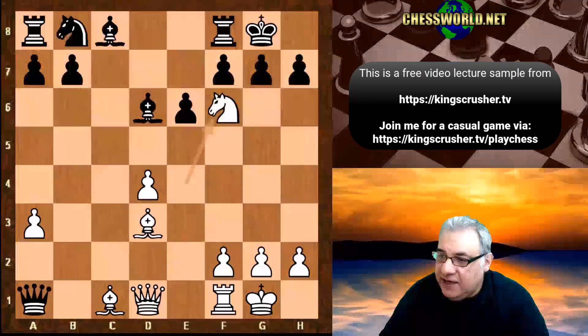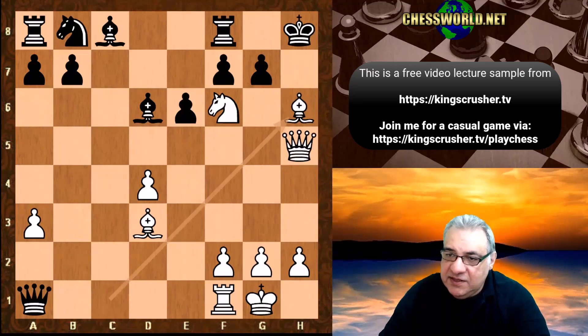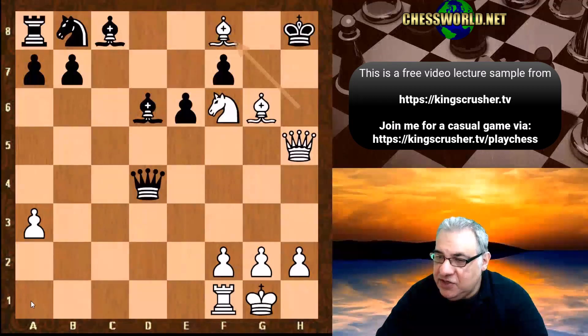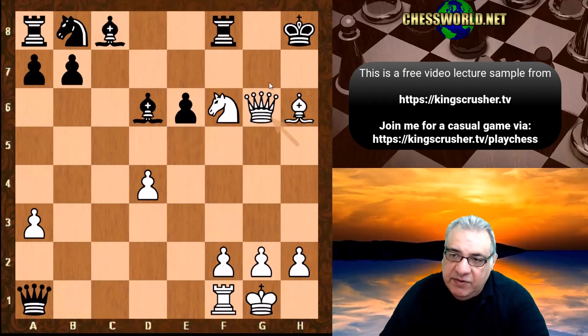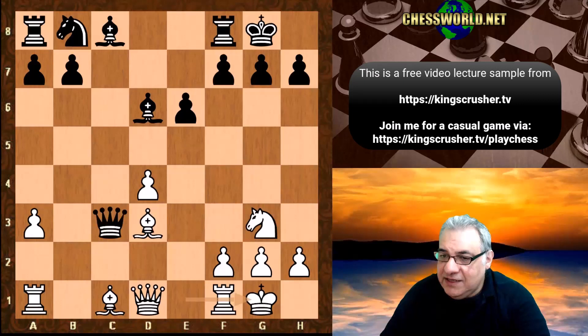Let's look at king h8 instead: we have queen h5, h6, bishop takes h6, and this is crushing - we're hitting the queen as well. Say g6, we can play bishop takes g6, and the king's had it here - bishop takes f8 is checkmate. The king has really been torn to shreds in these lines. If f takes, queen takes - how is the mate threat parried on g7? If rook f7, we have queen g8. So queen takes c3 is a no-go area.